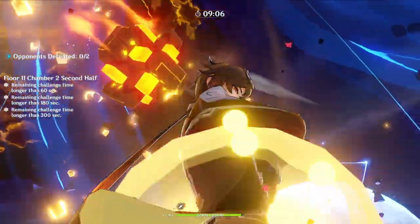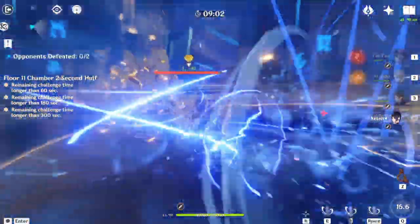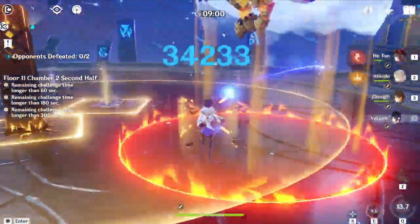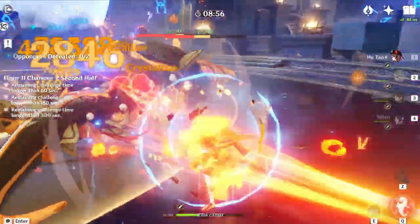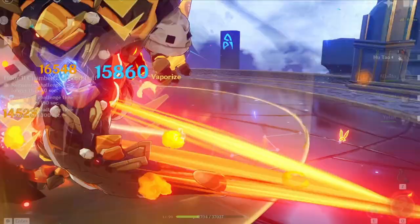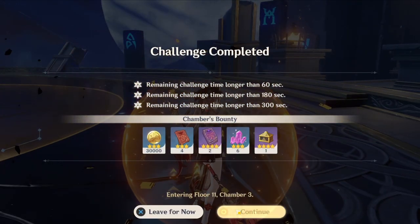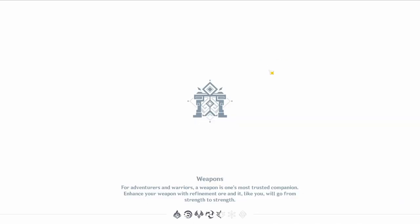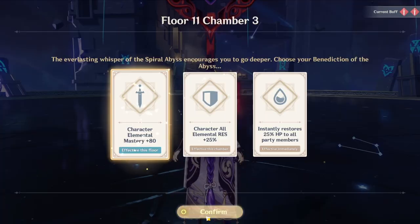Actually, I was wrong about the second half — the Pyro Fatui agent is in Chamber 3, not Chamber 2. For Chamber 2, it's just Vishaps in the second half. If you have good DPS, it's really easy — I cleared them in about 20 seconds. You can use your standard DPS team or a Geo DPS team.